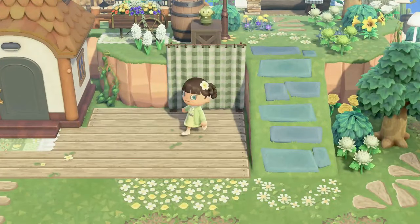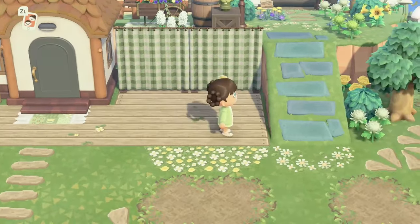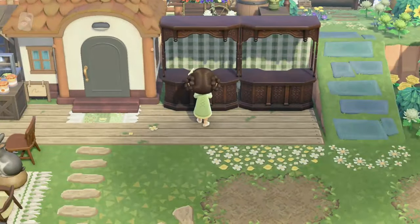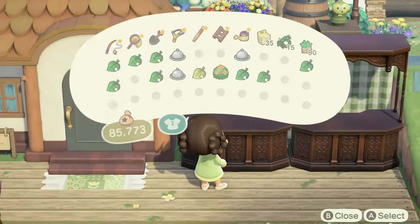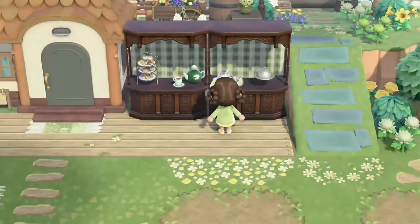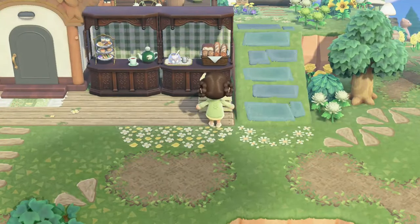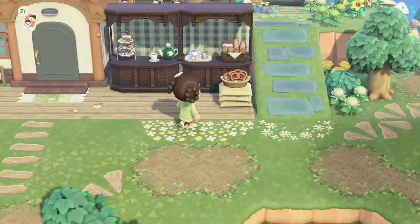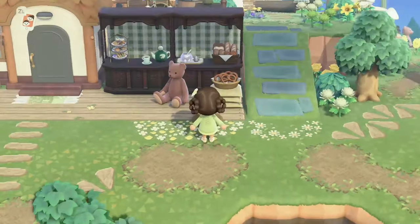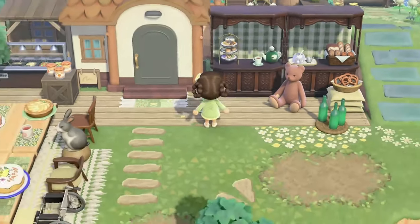Back here I wanted to put some stalls. I ended up using the cover counter instead, and I think they worked really well for this area. This is all in front of the orchard — Bones also has the orchard behind him — so I felt like this little eating area was perfect for his house with the farm next to him and the orchard behind him. It all made sense.